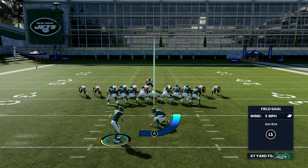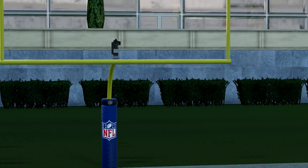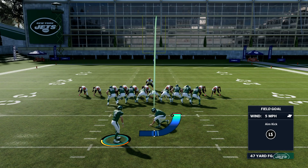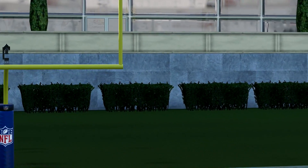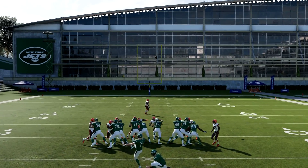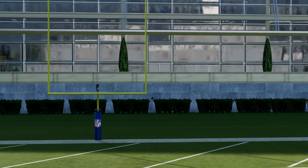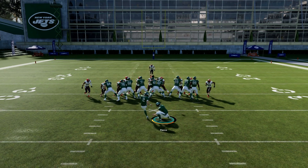Number five on the list is the new kicking changes — a subtle but important thing they didn't talk about much. Kicking the ball, specifically field goals, is a little bit harder in terms of accuracy this year. I actually missed an extra point, which typically you don't think too much about. But that's not the case this year — if you're just a little bit too far off, you're probably going to miss, especially on longer field goals. They're making accuracy more of a focal point in kicking. People have forever been able to hit long field goals pretty easily in Madden, but now there's much more of a penalty for not being perfect.